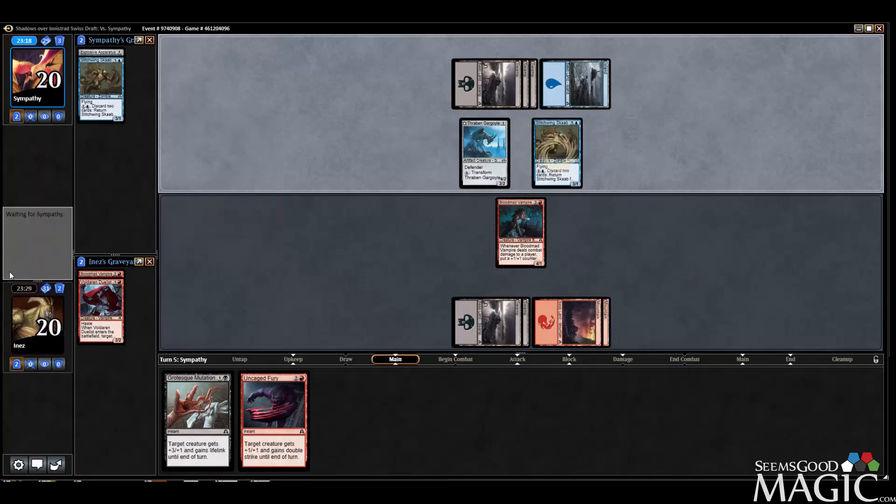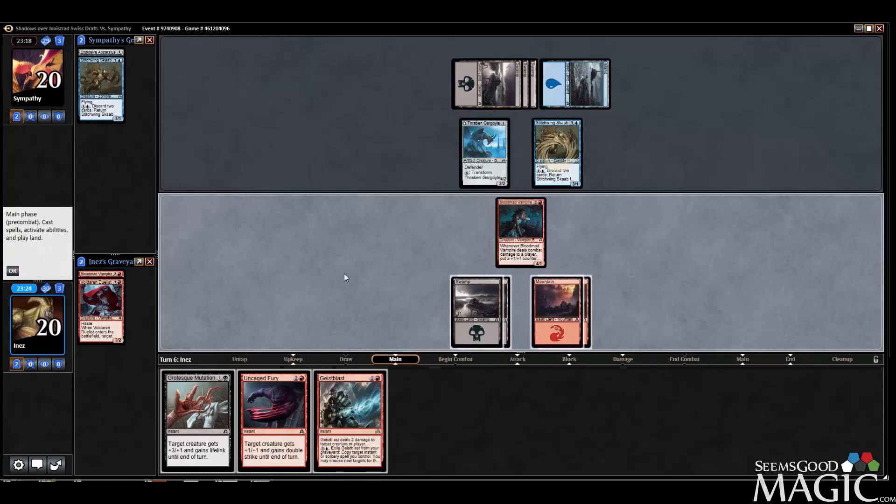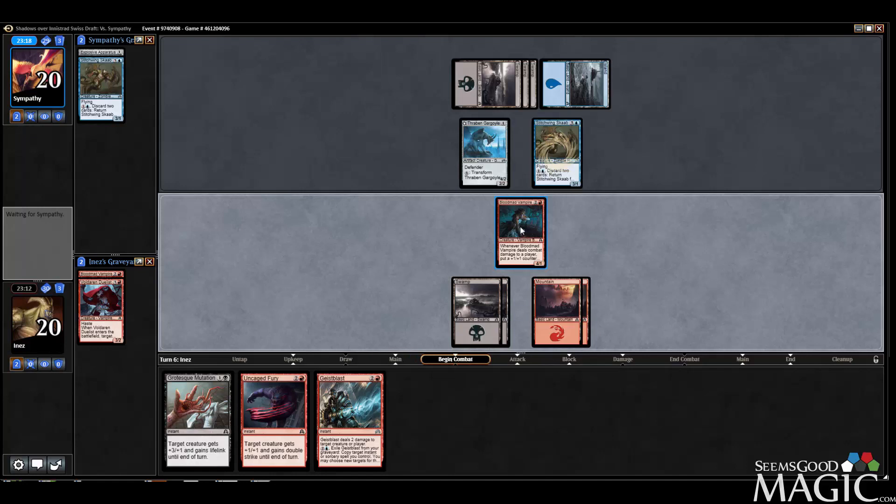Scabs for days! I see. So I can attack with Blood Mad and use Uncaged Fury? I'd probably do that.